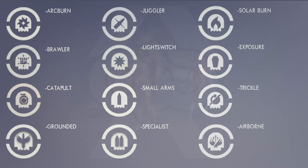Then we have Trickle, which is probably going to be the worst one to get — recharge of abilities is significantly reduced, meaning your grenade, melee, and super are not going to charge as quickly. Let's say you need 10 Orbs of Light for a super, you're going to need 20.